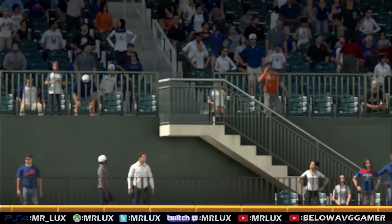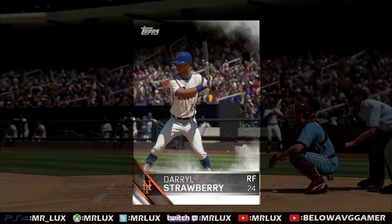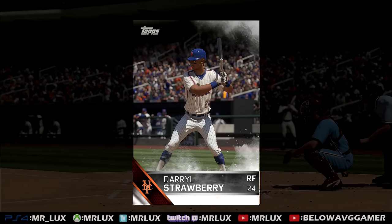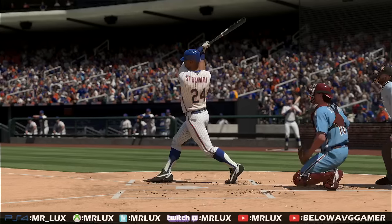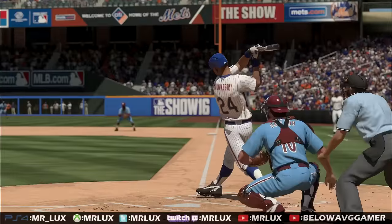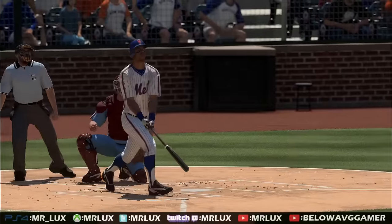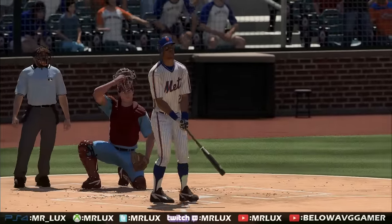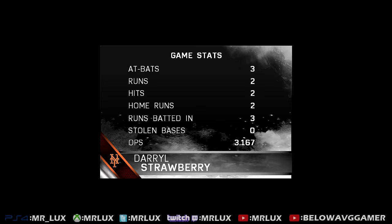Dwight is still in there, man — quite a lot of offense in this one. There it is! And of course we get player of the game, which is my man, one of my favorites — Darryl Strawberry — coming in with a two-home run game, showing you that sweet stroke he was known for, blasting home runs out of the ballpark. This was a fun one for me. I kind of relive my youth a little bit when I do some of these player locks. I really hope you guys enjoyed this player lock from a legend of the New York Mets, Darryl Strawberry.